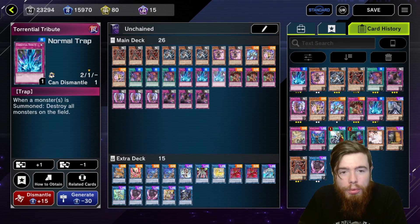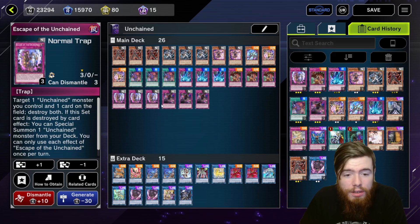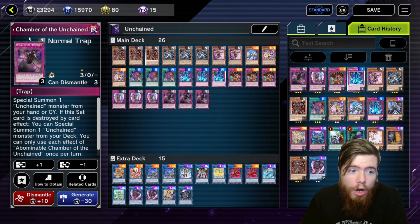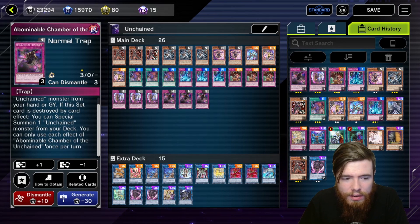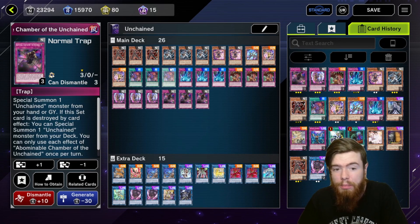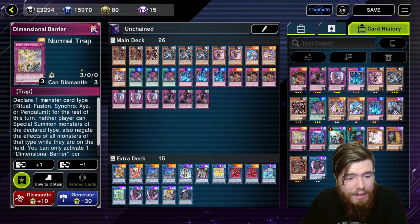Torrential Tribute — nuke the field on summon, pretty core, nuts. Triggers all of your effects, wipes your opponent's monsters, zero cost, perfect card, searchable off Trap Trick. Trap Trick searches your deck for any normal trap card as long as you have at least two copies in deck — banish one, set the other. Escape of the Unchained and Abominable Chamber of the Unchained both have that same floating effect. Escape pops an Unchained monster on your field and a card on your opponent's field and destroys both. Abominable Chamber basically resurrects one of your Unchained from the graveyard or your hand — a free special summon.